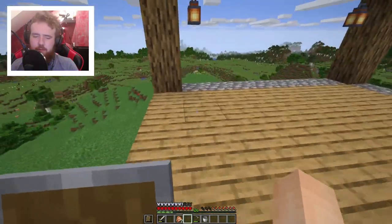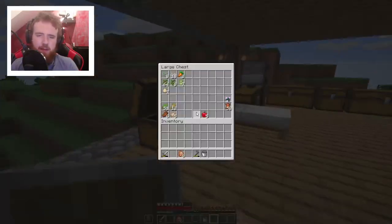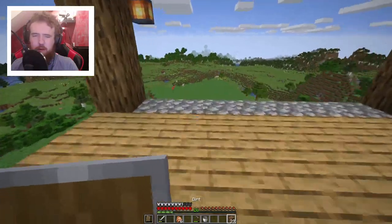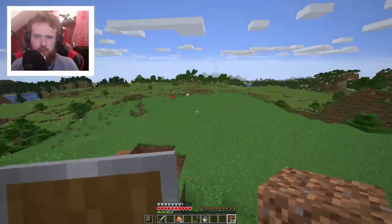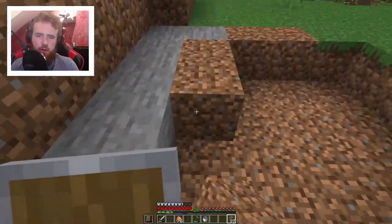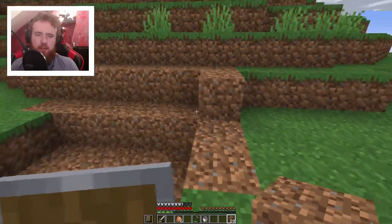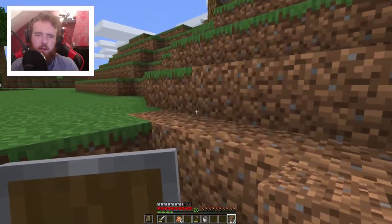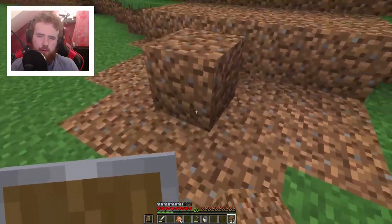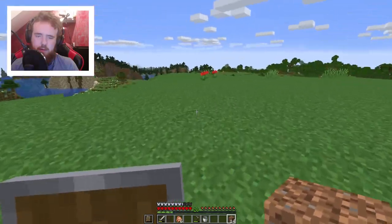I needed a bit more dirt to fill up that creeper hole. By the way, all those blocks of dirt - there was a mound here before and I kind of removed that. I also removed a bunch here, so that's why there is stone so near to the top - because it stuck out further and I just removed it to make this area bigger and flatter.